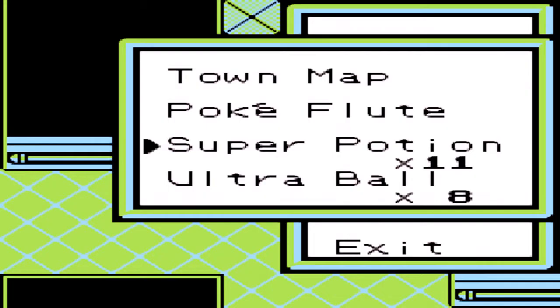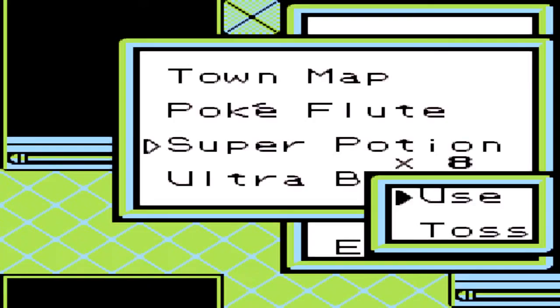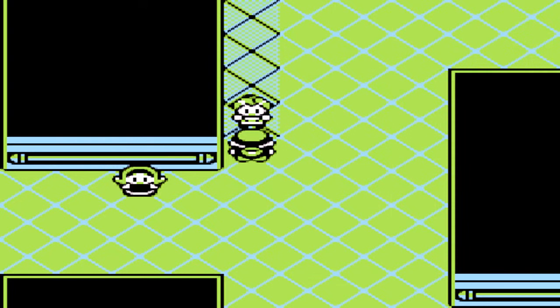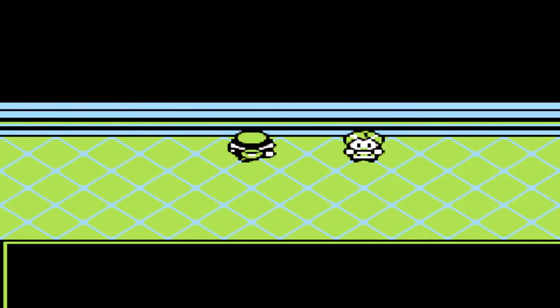I need to heal Shirt Tamer up now. Let's try some Super Potions. Ed could get a bit of healing up with that. JJ's about weak as well — he could do with a bit of healing too. There we go, healed JJ up a bit. And on to Shirt Tamer — may as well just use the rest of the Super Potions up now. You're still here but you already won. Yeah, I was healing everyone up because of you.